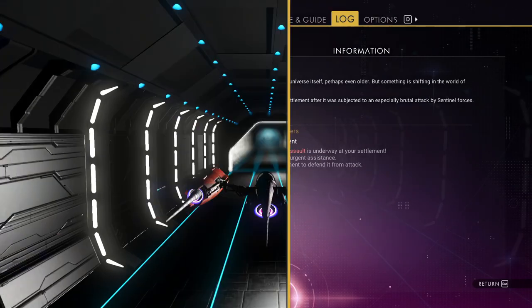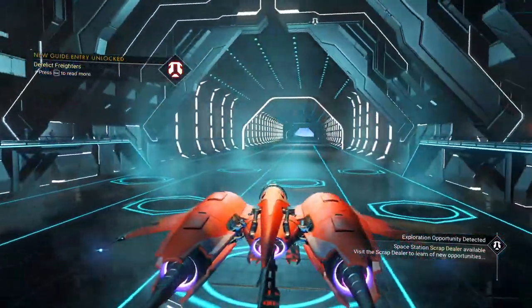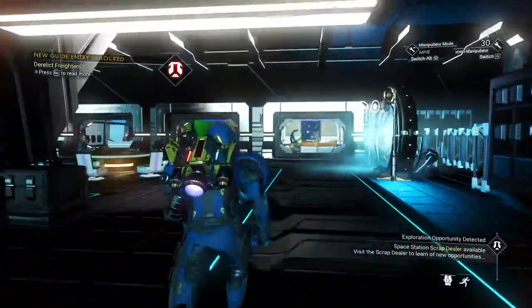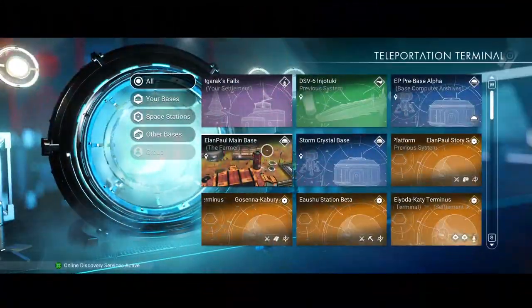Going to hit the space station and do the Trace of Metal mission. This should not take long — we're about 25 minutes into the video. I like to make these last about an hour. At this point what we're going to do is get a companion — and it's not a pet. I'll show you how to do the Trace of Metal. Let's get to my terminus and go to the settlement. Should have checked my weapon was ready, but it'll just take an extra second.